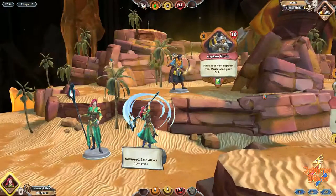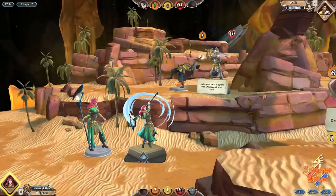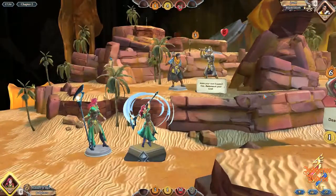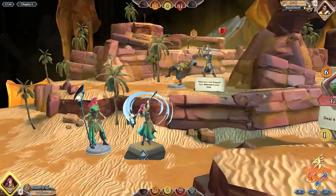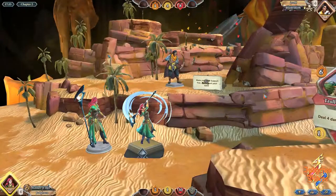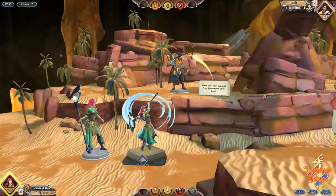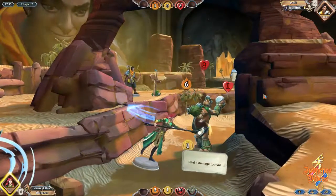Once we bring the health down and they're looking to heal, if we use Gnome Healer — 'remove all your gold, make support free' — so when we use Gnome Healer and they're already on high health because they're healing, it really limits how much health we give them. Well, they are on nine at the moment so I think eight — Highwaymen at the end. I think we've done a pretty good play; they're going to be on four health.